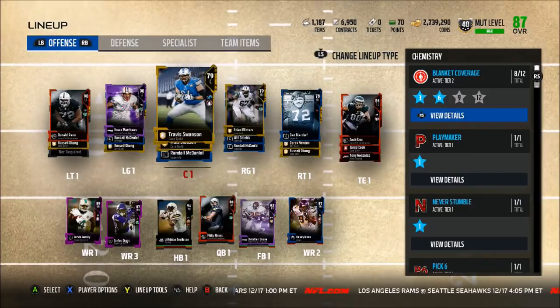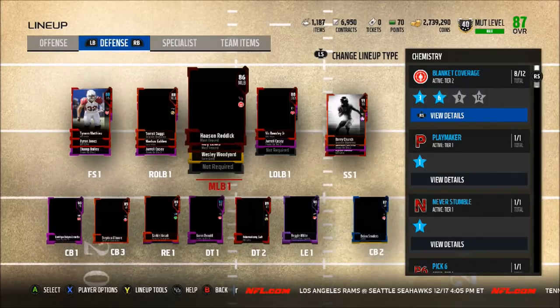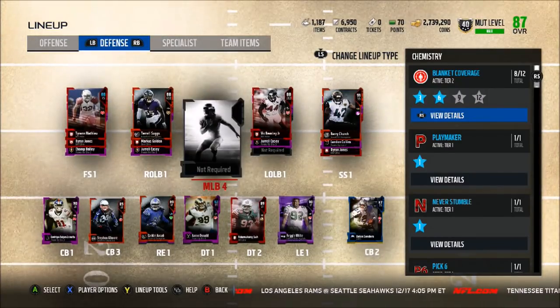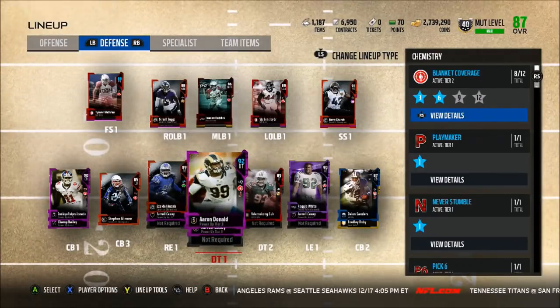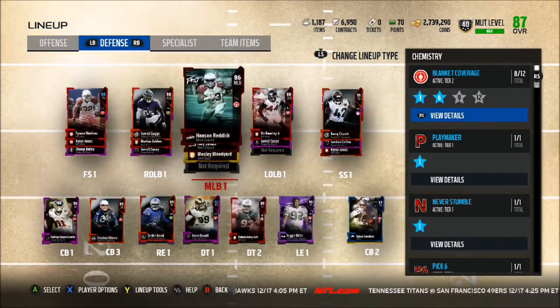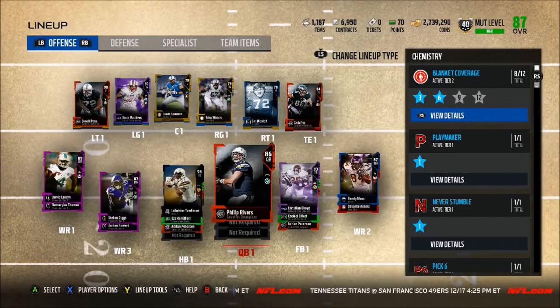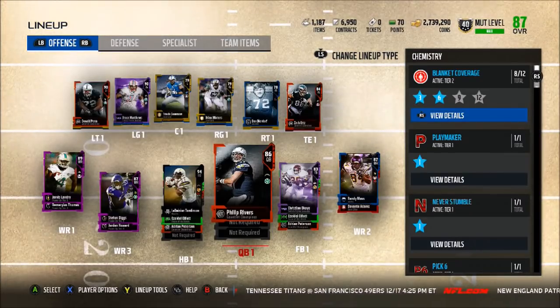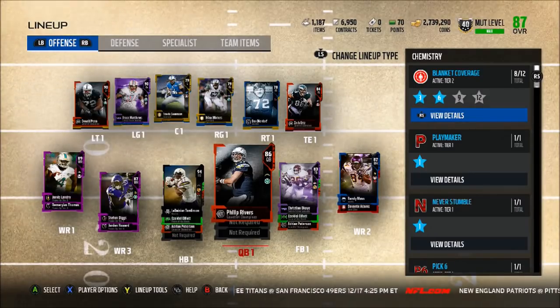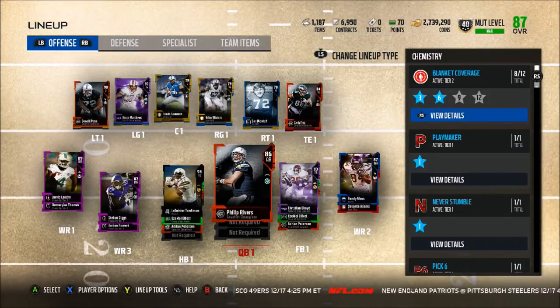The offensive line definitely needs a center, right guard, right tackle, and tight end. We'll try to pick up someone very good at quarterback and fullback. Defensively, basically everybody is going to be replaced except for Aaron Donald and Ndamukong Suh. We want new left and right ends, DRC moved down to cornerback three, two new cornerbacks, new safeties, and all new linebackers. Christmas promo is coming out right around the corner and I'm gonna have a ton of videos — the Christmas presents drop, the promo breakdown, and tips on which beast to go for.